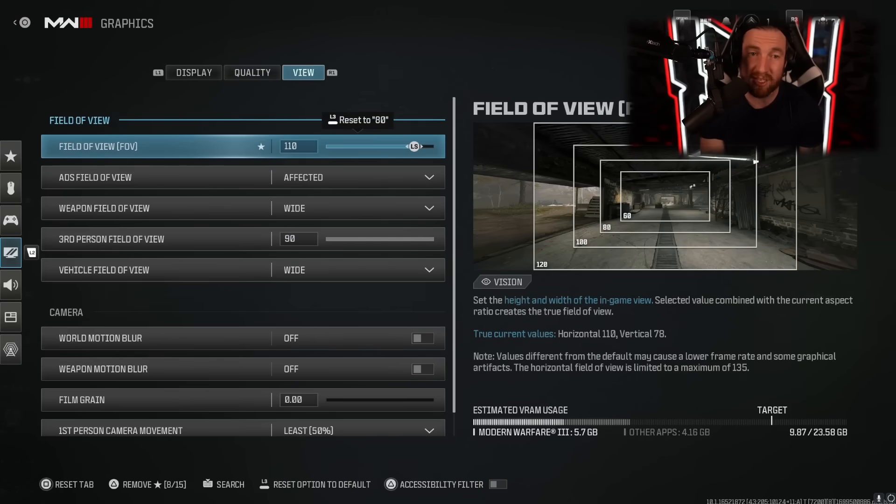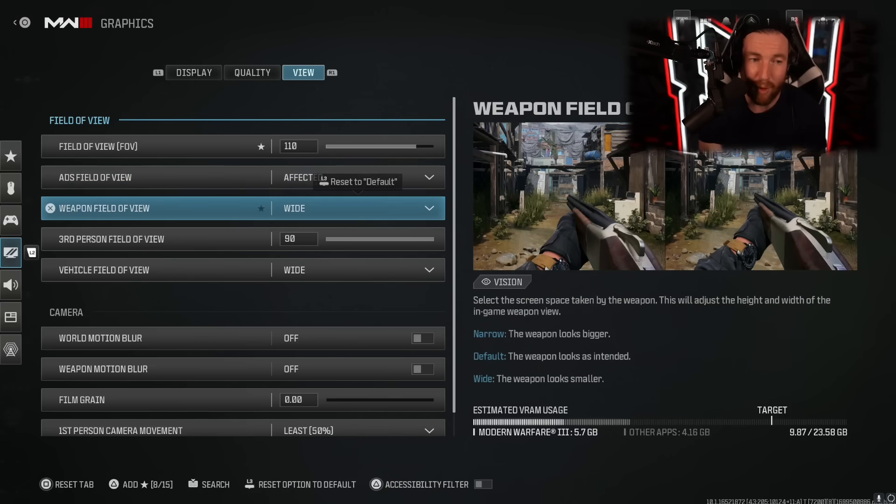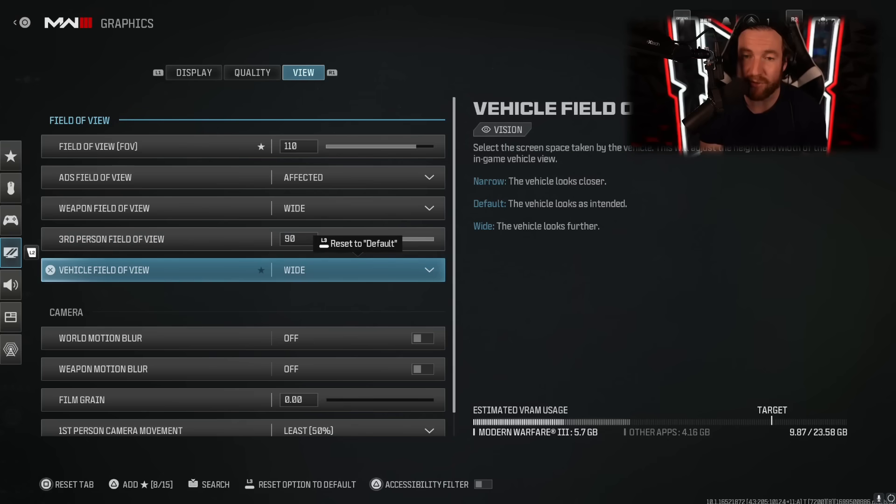The important one in graphics is your view. My field of view I use 110 — I find 120 is just a little too much, but if you want to crank it all the way up go for it. I think you're going to want it at least at 100, and you want it set to affected because that makes a difference when you're actually aiming down sights. Weapon field of view on wide — I just think it makes weapons look better. Third person field of view I have on 90, but I don't play third person. Vehicle field of view I have on wide because it's easier to drive and you can see more when in vehicles.